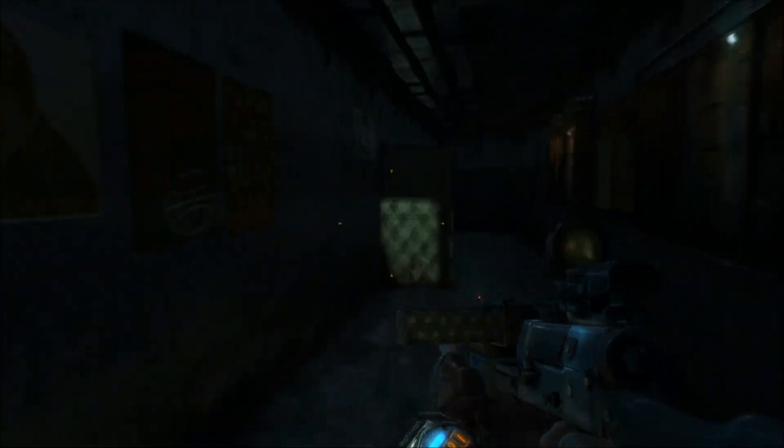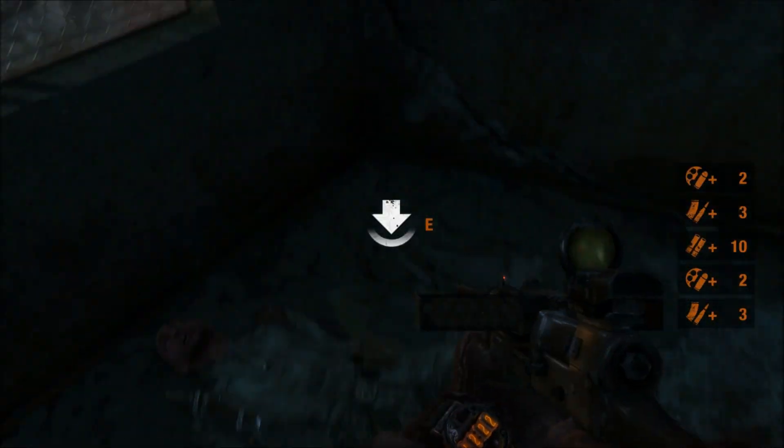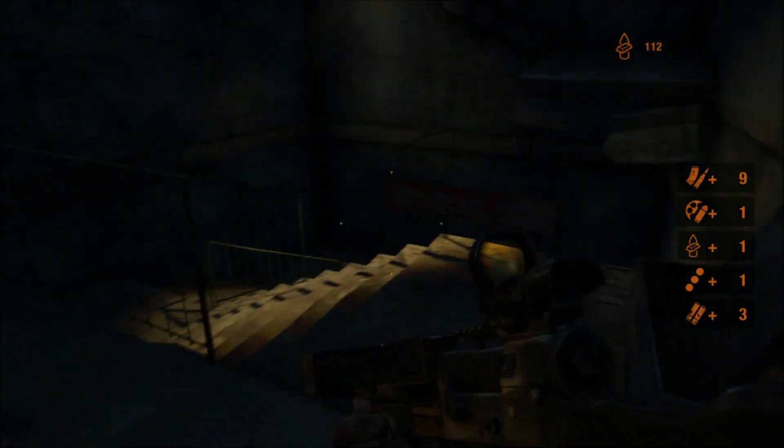He just threw a grenade at me, so we're gonna back up there to try to avoid the explosion, and he's dead — wonderful. So we can loot these bodies here, and in doing so we're gonna pick up ammunition as well as military ammo, which is basically the game's currency. And speaking of ammunition, let's talk about the different weapon types and the specific ammo as well.